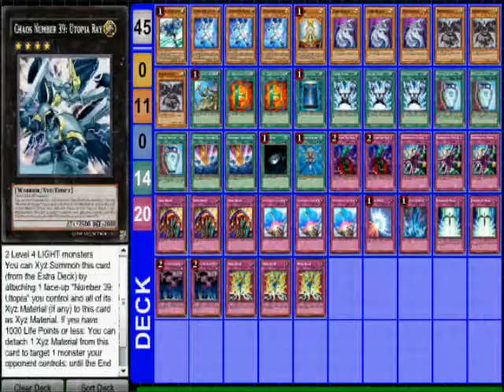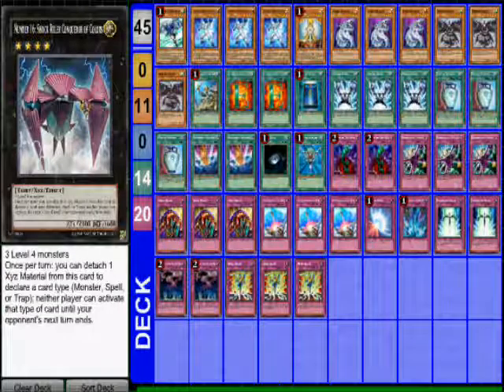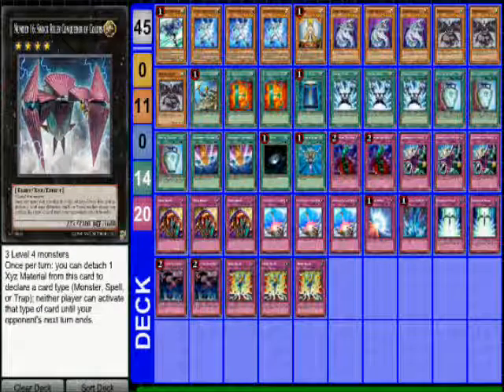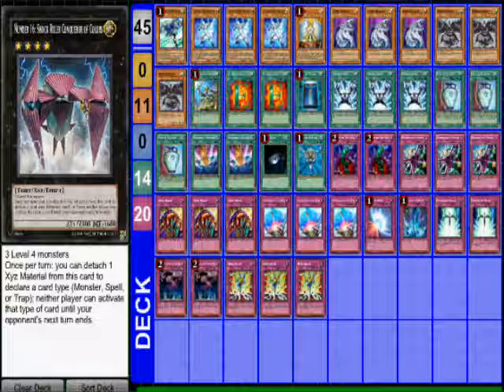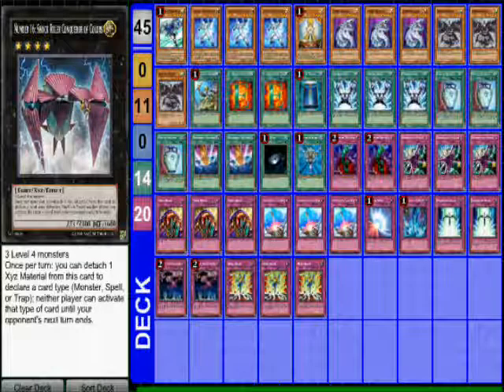Obviously Exceed monsters like Utopia, Utopia Ray, and Shock Ruler — Number 16: Shock Master — are great options. Shock Master requires three Level 4 monsters, and once per turn you can detach one XYZ material to declare a card type: monster, spell, or trap — neither player can activate cards of that type until your opponent's next end phase. So it's pretty broken, and when it comes out gadgets will be insane.